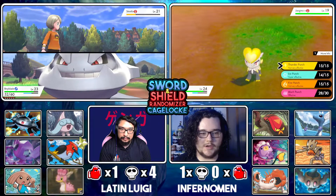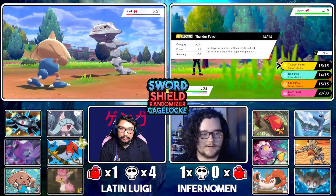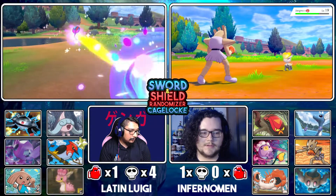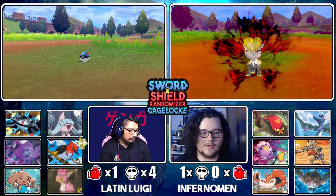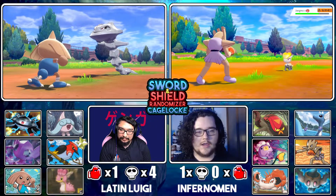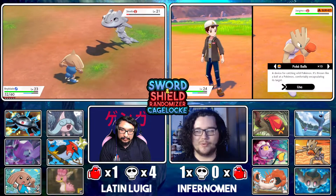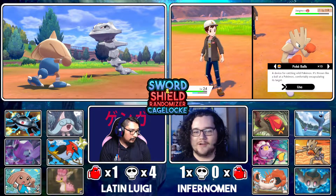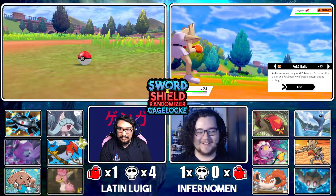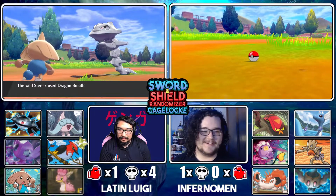I need to get the whole line. I'll use Thunder Punch and hope for paralysis — please do it, smiley face. Dang, it's all right, it didn't even do half so we can do it again. Oh, it's holding a Flame Orb! I literally have one turn of Fire Punch because I didn't want to burn it, and it's like — too bad, I got a Flame Orb. Get in the ball!